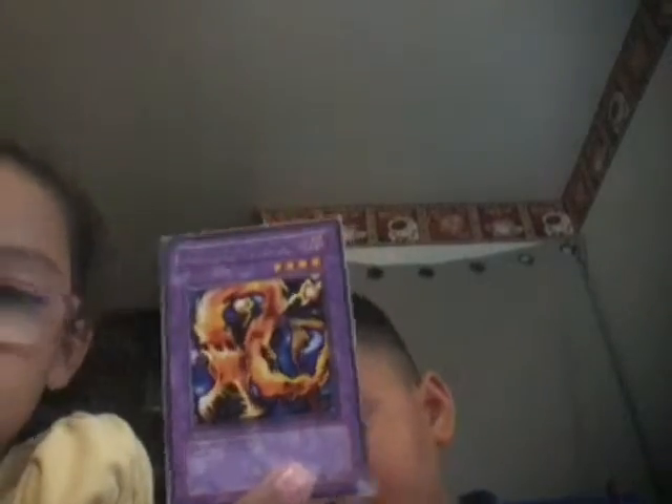Then the two cards can transform into a fusion monster. The trap card zone is marked with a circle there, and the spell zone is marked with this circle here. You also need to learn about the attributes of your cards.